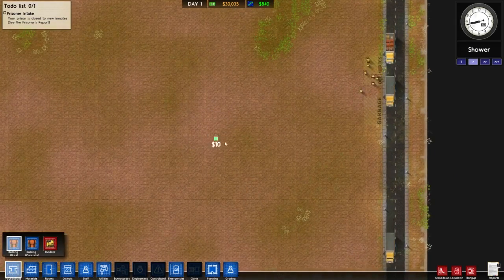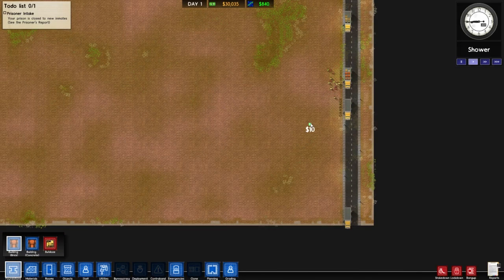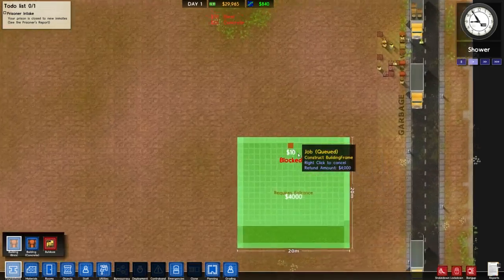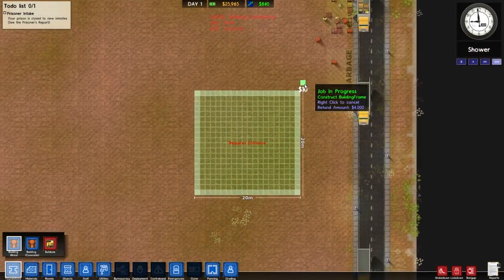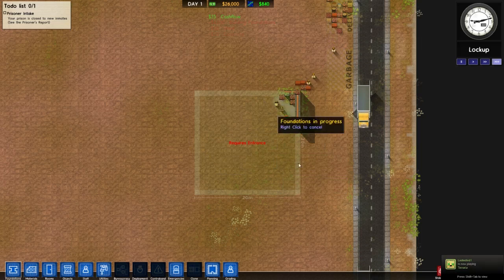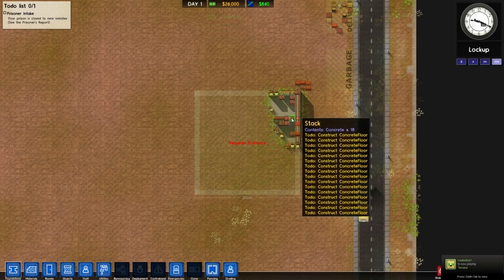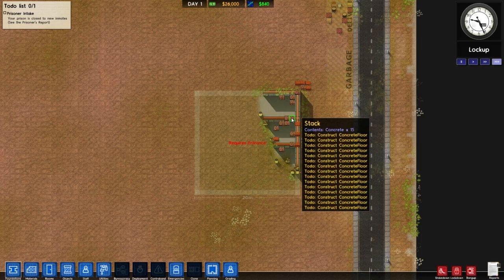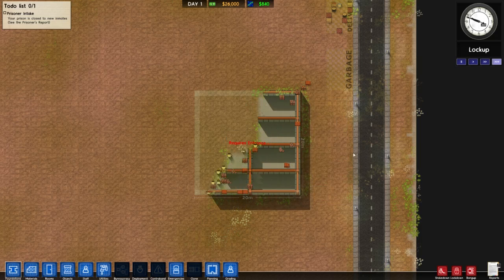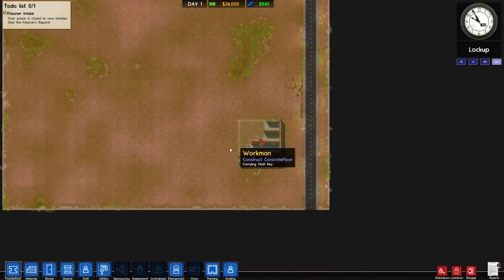Now we're going to go ahead and build down here. I want to do about 20 by 20 — that seems good enough. We're going to get these guys to build this. We're going to include a large holding cell. This is going to be separated into a large holding cell, a canteen, and a kitchen, and then we can accept prisoners.